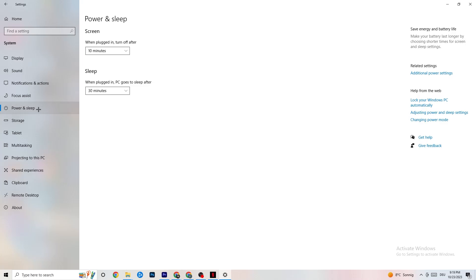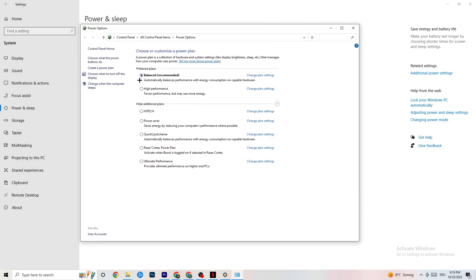Go back, then click on Power and Sleep. Hit Additional Power Settings on the right side. Here you can choose your power plan. There are options like High Performance, Power Saver, and Balanced. I can't tell you exactly which is best — you need to check for yourself. Try High Performance or Balanced and see which works better with your PC.